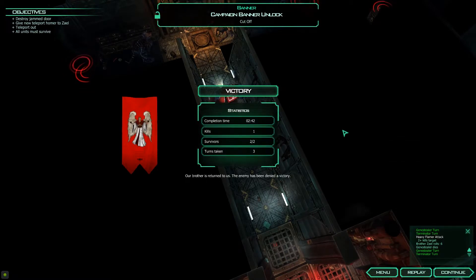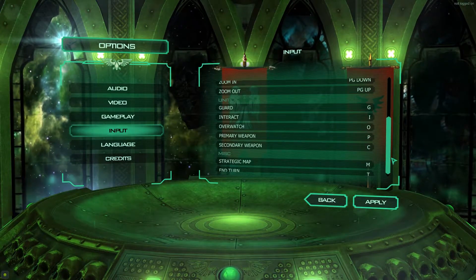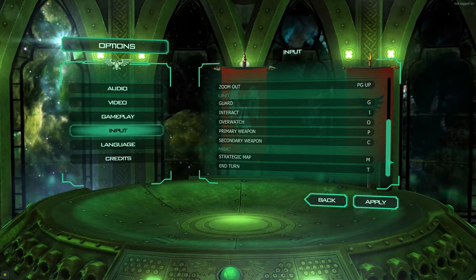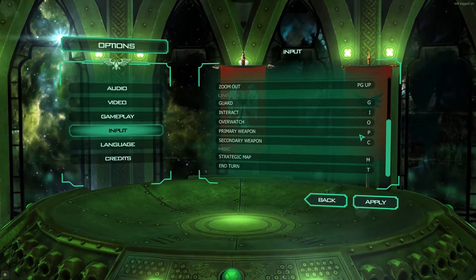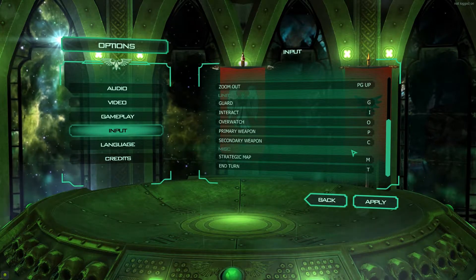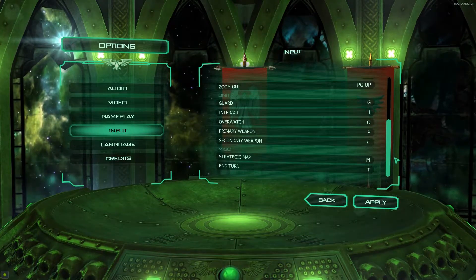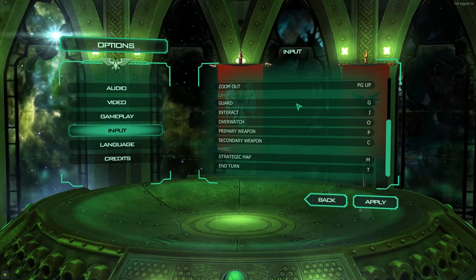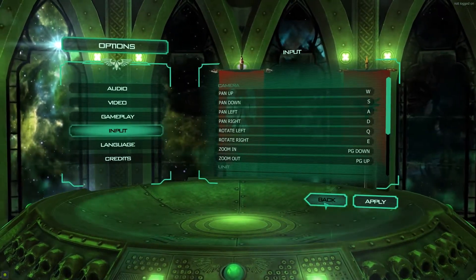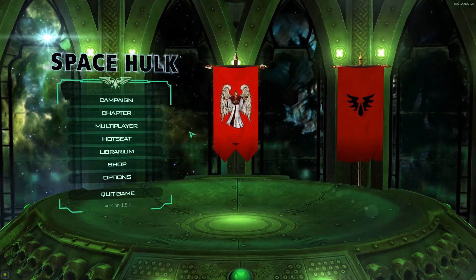I'm looking for quick commands: Overwatch O, Guard G, Interact I, Primary weapon P, Secondary weapon C. Why would secondary weapon be C? All of those keys are scattered across the keyboard — considering 1, 2, 3, 4 aren't taken, why would they not be used? Can I change these? I can't change these. Is this why the game was shut down? I like all of my complaints being completely obsolete because they stopped support of this game.